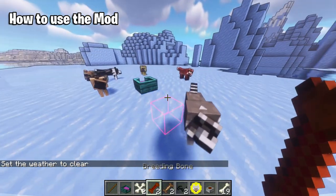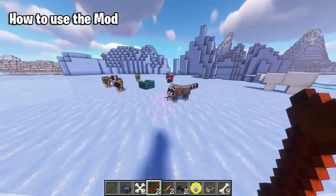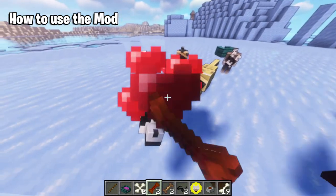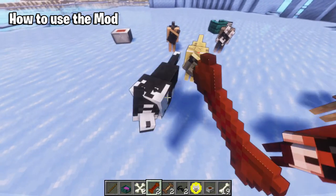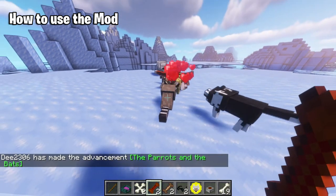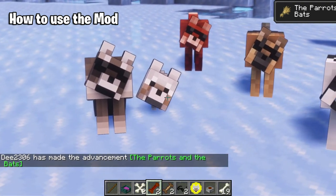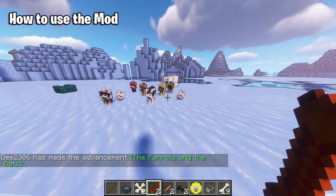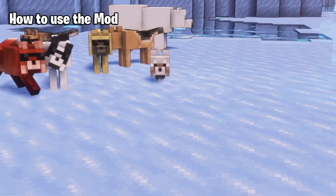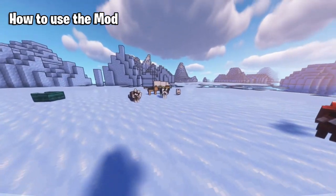Now let's try the breeding bone. If you are a child, look away. Using the breeding bone on the dogs — oh my goodness, look at this! They bred and there are little puppies! That's so adorable. That's really cute. A little wild, but adorable.